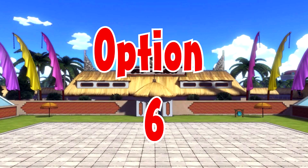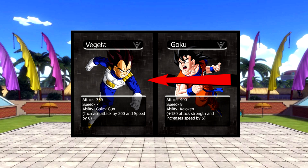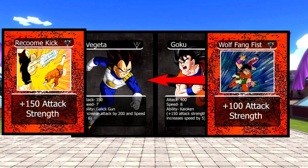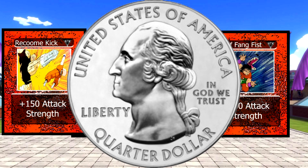For option 6, Goku is attacking Vegeta except Vegeta's going to play an attack card which puts Vegeta's attack up to 500. But Goku's going to play an attack card as well. Since Vegeta's speed is still lower and their attacks are even, this means Vegeta will get one chance to dodge.